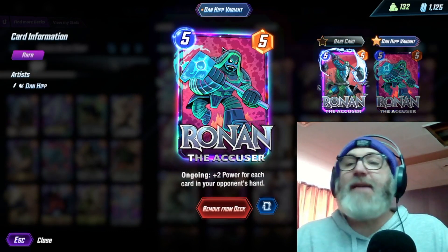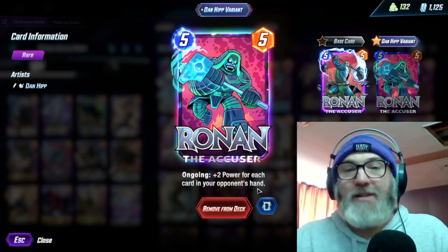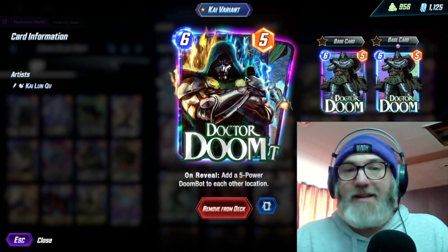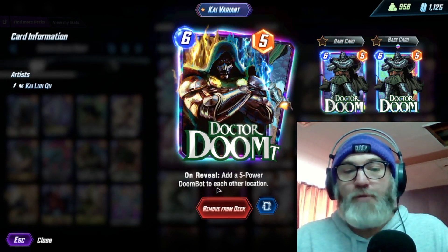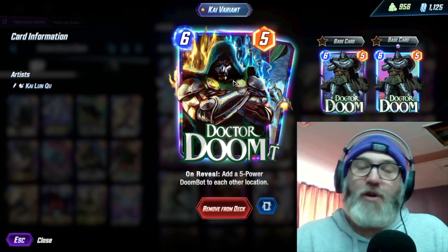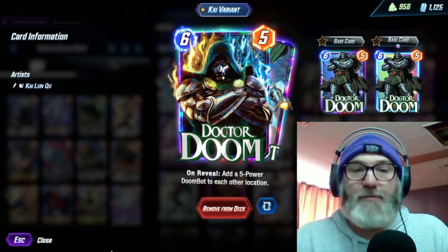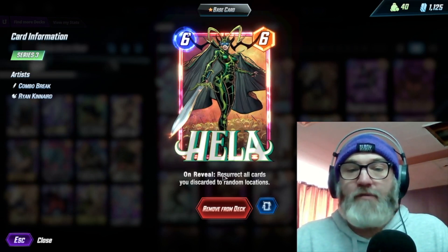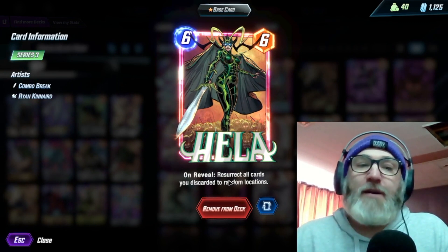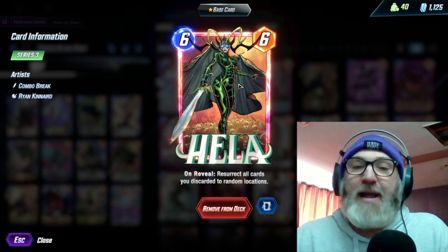And because it's a Sandman deck, hopefully they have a lot of cards in hand, so we're playing Ronin — ongoing, plus two power for each card in your opponent's hand. Also not bad if Corvus hits this and you get it back with Hela. We're running Doctor Doom — on reveal, add a five power Doombot to each other location. Pretty standard in every ramp deck. Since you're only going to be playing one card a turn, Doctor Doom is just a great way to spread power across the board. We are running Hela — on reveal, resurrect all cards you've discarded to random locations. Hopefully Corvus hits something big and Blade hits something big, and then Hela just ends up winning you the game.